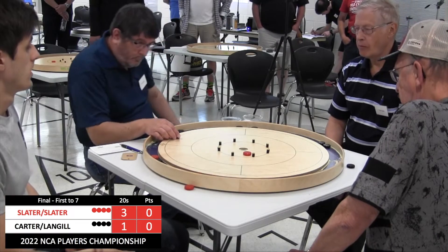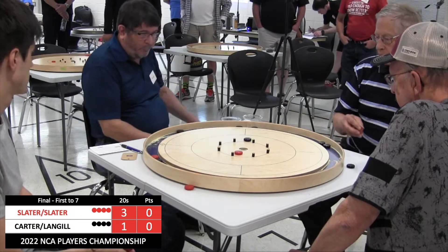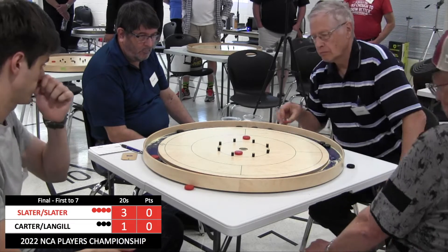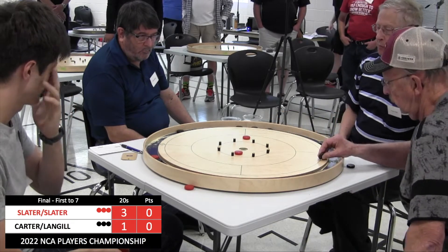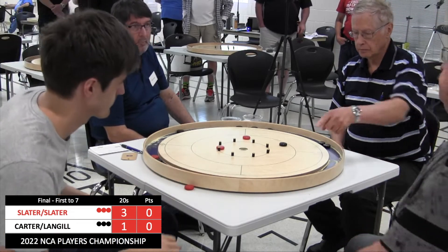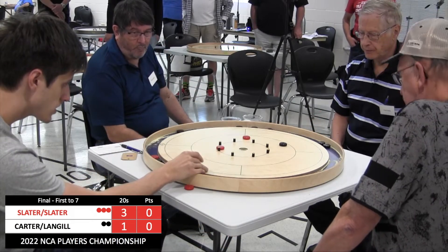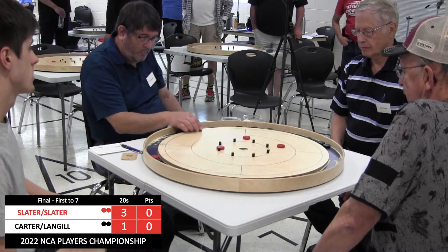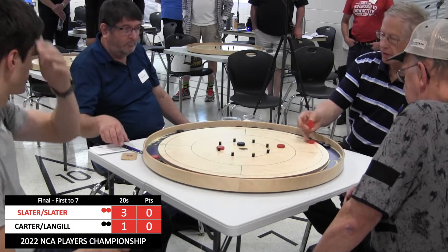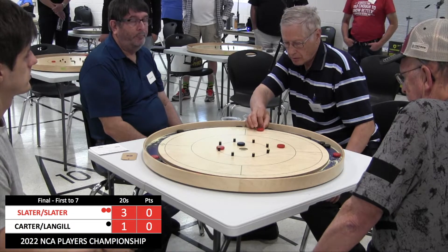Justin Slater, steady as ever — that is a great leave. Langell goes for the rebound, but it's a tough rebound. Slaters are looking very comfortable in this first round. Chance to put three discs on the board. Langell needs a 20 somehow to keep this round alive, but he won't get it. So that should seal things up for the first two points — looking fairly comfortable for the Slaters.